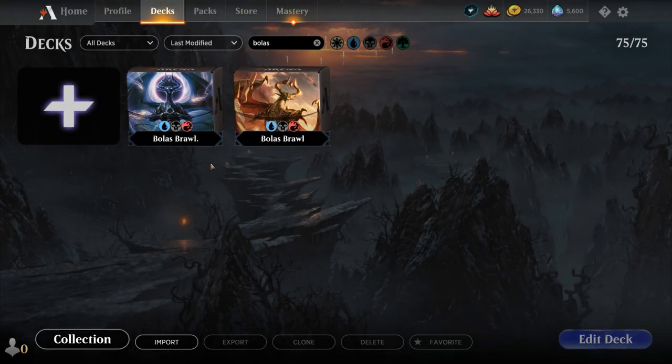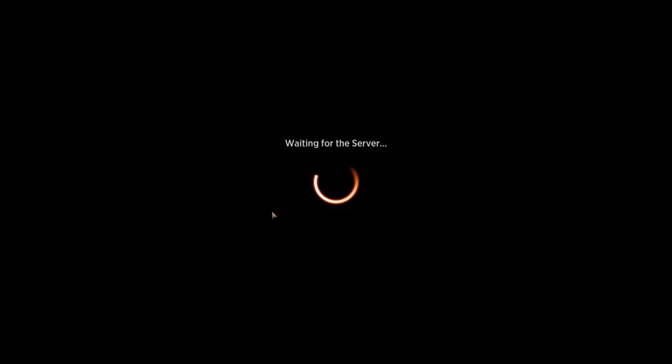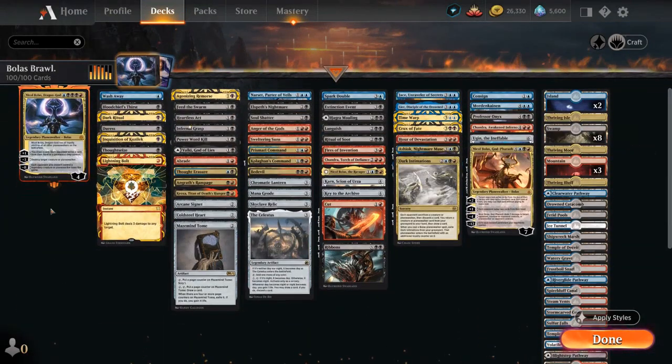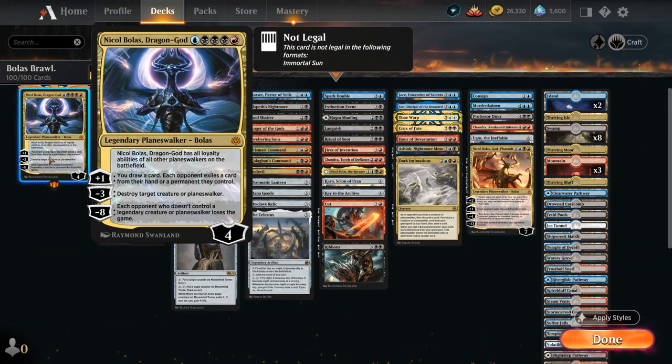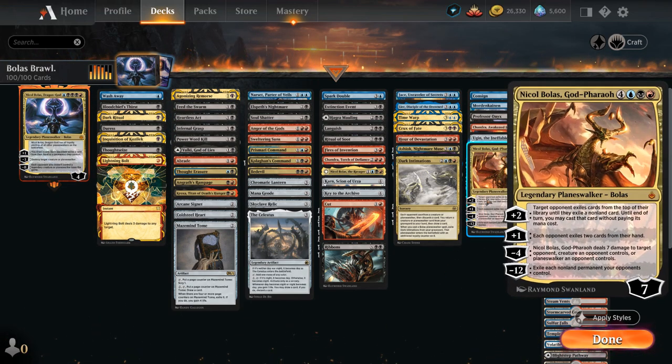Hello and welcome to another Historic Brawl Games video. Today we're taking a look at a Grixis-colored tap-out control deck as voted on by my supporters from Patreon, meaning we don't have many counter spells, built around Nickel Bolas. I started out with the 5-mana Planeswalker Nickel Bolas Dragon God, but after playing a few games it became clear that I kept getting matched against the same small handful of decks, including plenty of mirror matches against other Dragon God decks, which wasn't very interesting.